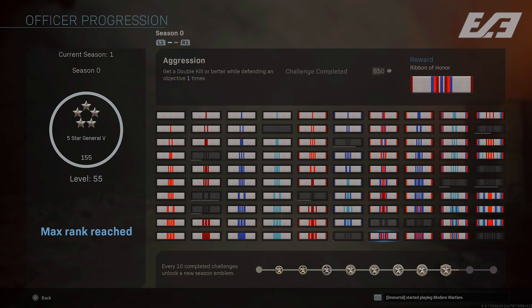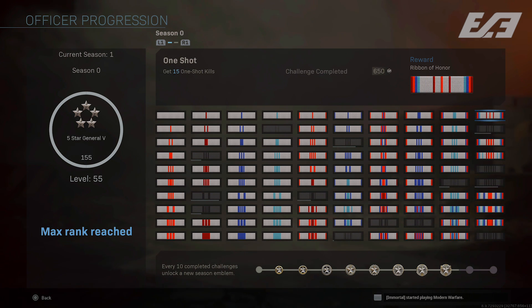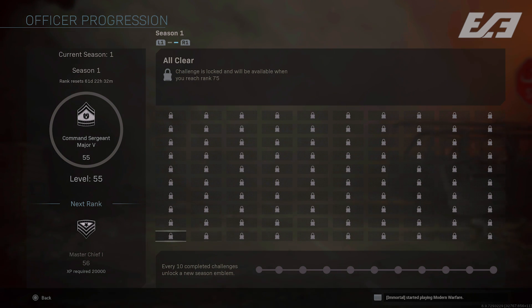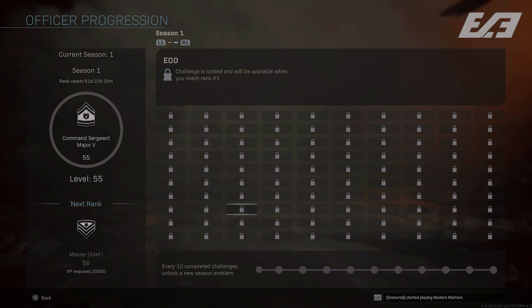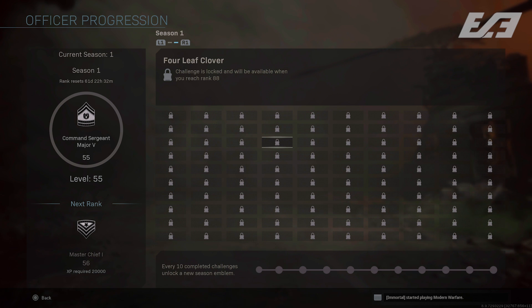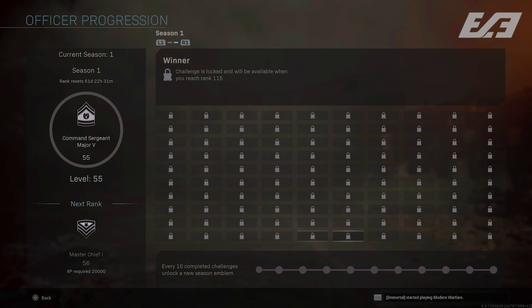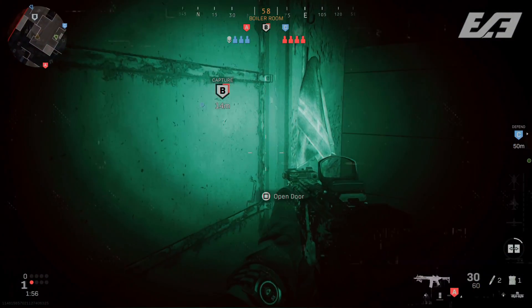In the officer ranks section, you now see a tab for Season Zero challenges you completed or didn't complete, alongside 100 brand new Season 1 challenges. Just like before, each rank unlocks a new challenge for extra XP, and every 10 ribbons earns you an emblem. Knowing it's only going to result in an emblem for your calling card rather than an actual rank icon is a bit disappointing — I was hoping for a dedicated rank icon, but that's not the case.